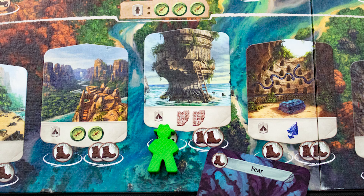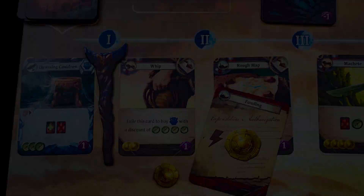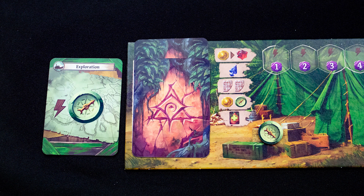Placing a worker in a resource spot costs a movement card; gain the resources shown on the board. The second spot requires two movement cards. You can buy a card by paying its marked cost, either in resources or cards. Purchased items go at the bottom of your deck, while artifacts go to your discard pile and can immediately be used.